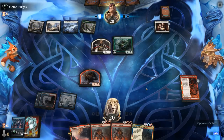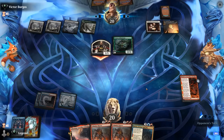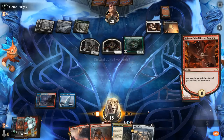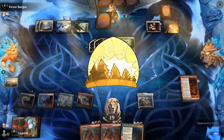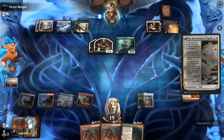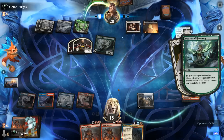Naturalist comes in, discounting enchantments, followed by the backside of Catilda to potentially enchant creatures and pump them by the number of enchantments. Hallowed Haunting is also a scary card, plus another Wedding Announcement — that was a very good turn for the opponent. They're giving their creatures flying while controlling around seven enchantments. But we've got a nice turn coming up: we can activate Reflection on Calamity Bearer before wiping the board with Battle of Frost and Fire.